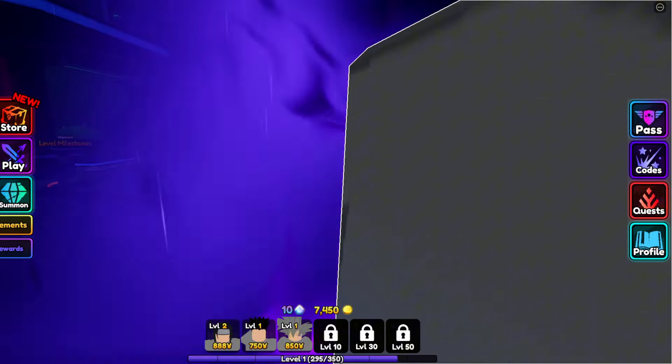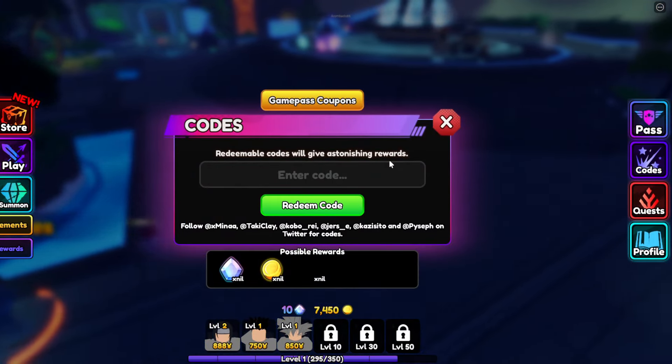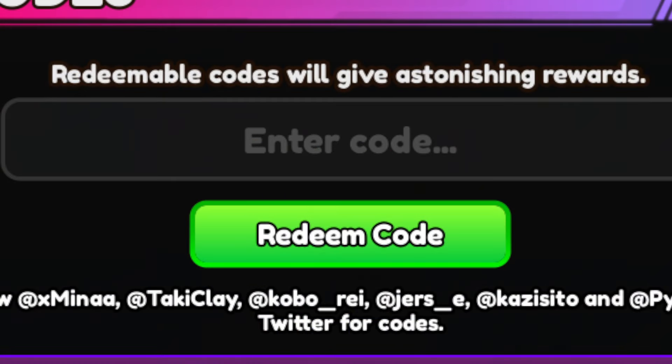First of all, I'm going to show you guys how to redeem a code. This is really easy — you just click on the codes in the right-hand corner of your screen. This menu will pop over right here, you just click on the code field and it'll be up on the screen like this. I'll even zoom in for you guys. I'm going through them very fast, so if you need to pause the video at any point, feel free to do so. Also, do be aware you may need to be in a new server for some of these codes to work, and some codes have level requirements, so keep that in mind.